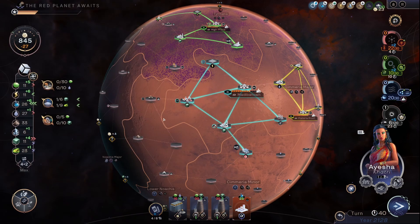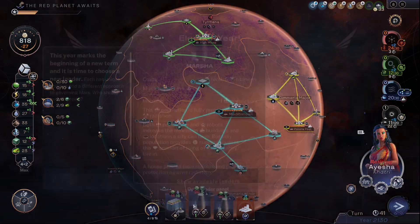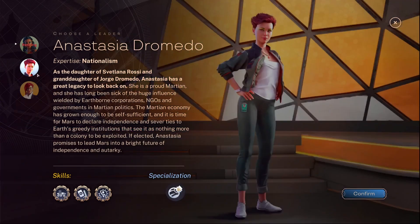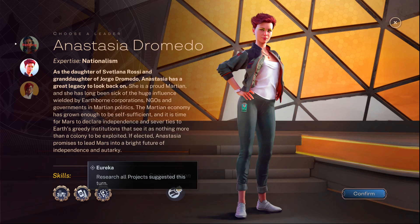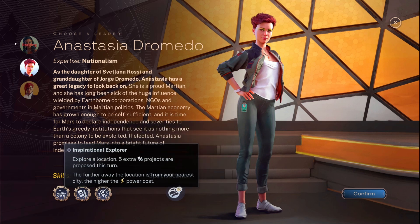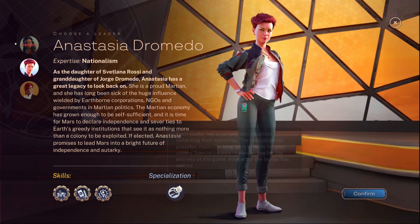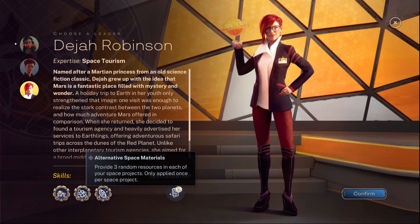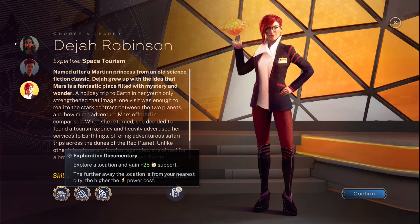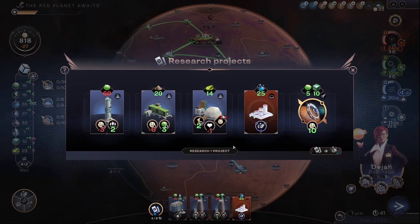We have a titanium mine here — let's make use of that slot. We're a nationalist. Independence increases global comfort and native support. Research all projects this turn. Explore location, five extra projects. Don't need the extra projects. Face tourism — just build hotels. Free random resources. Call location, get extra support. Play or grade locations. Yes — thank you.